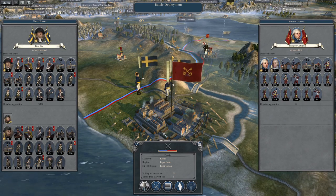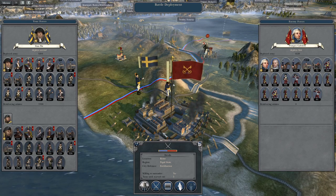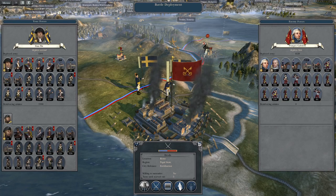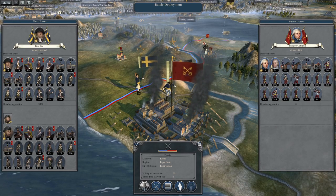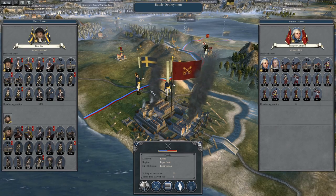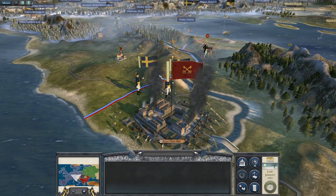What's up guys? This is TheRoyfman and I am back to bring you my next episode of my Napoleon Total War 3 let's play as the Swedish Empire. To pick up where we left off, we are attacking the city of Rome, which if we capture it, that will be the complete securing of the entire Italian peninsula. So let's take them out.